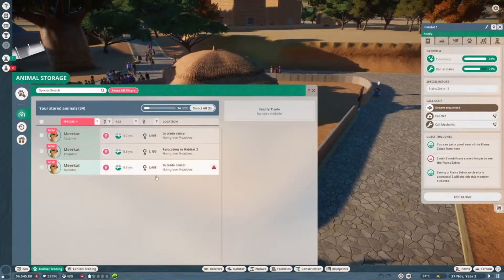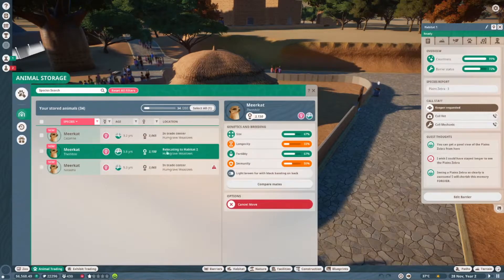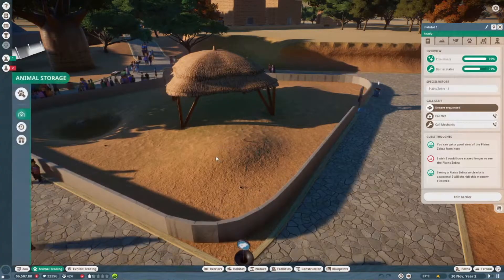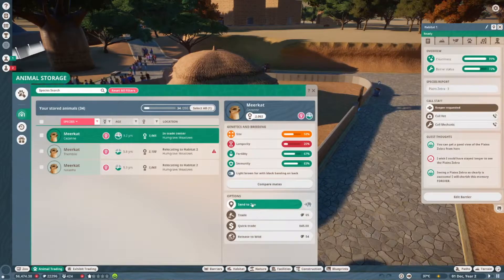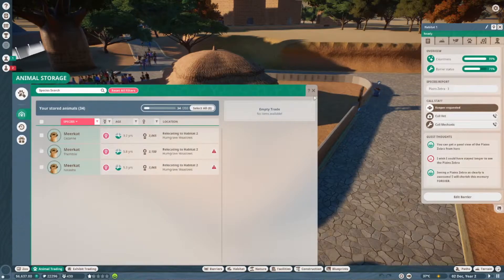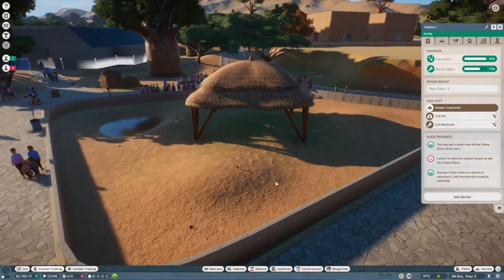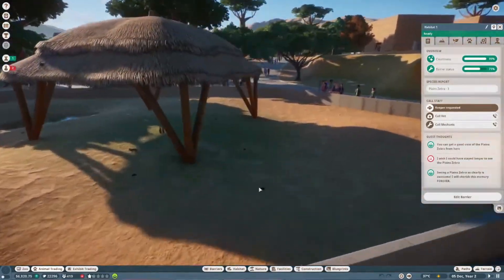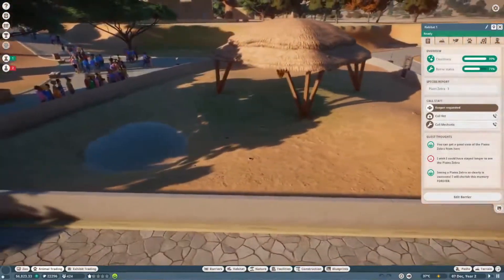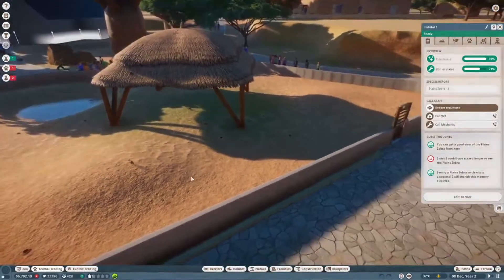Let's go ahead and get all of those guys in. Oh, we can't move them — I bet because we already selected one of them to move. Sent to zoo. Move. Perfect. Now it is time-lapse time. I have been procrastinating long enough. Those holes everywhere just make this look kind of blah, I guess — but it's kind of cool because it's new. It's time-lapse time.